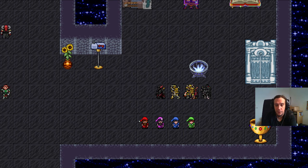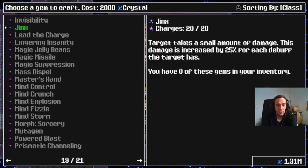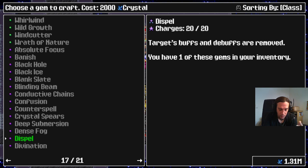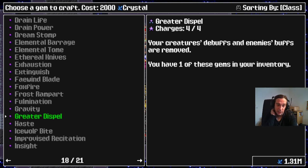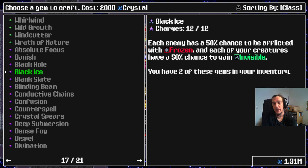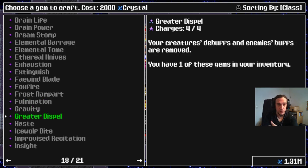One thing worth introducing as part of the scaling section is countering the enemy's scaling. Dispel removes enemy buffs and debuffs. Greater Dispel removes all debuffs from your creatures and all buffs from enemies — really, really powerful. And there's also Mass Dispel, which disperses everything on the whole battlefield. It's the worst of the three in my opinion, but if you have nothing better it gets the buffs off your enemies. I always run a Greater Dispel on Generosity in my team to switch off enemy buffs if necessary.